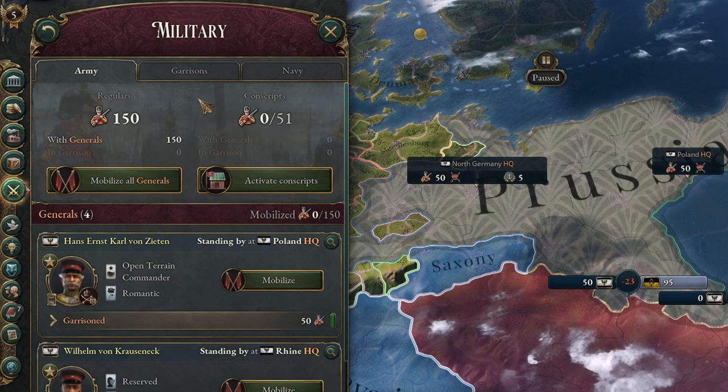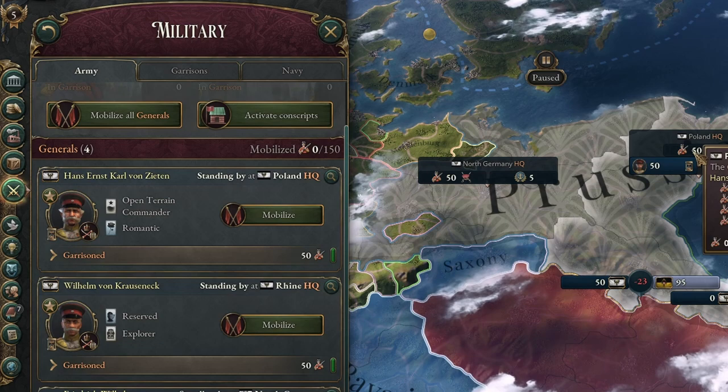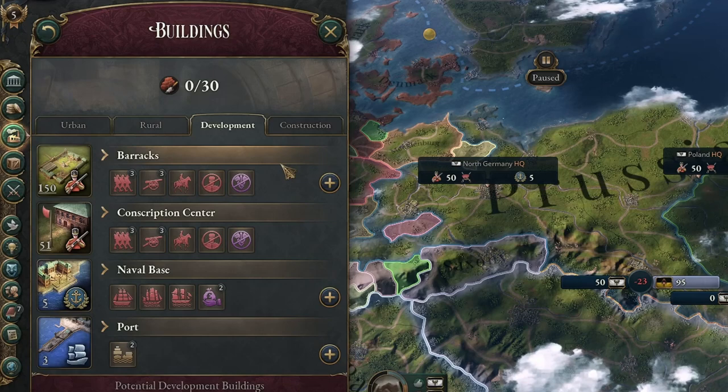Let's look at the military tab and try to figure out what is going on. In Victoria 3, armies are conglomerates of lots of units from a single headquarters, a single area, and they are led by a single general. For example, in the Polish HQ, we have 50 battalions in total — that is 50 barracks — and we have a general promoted to level 3.